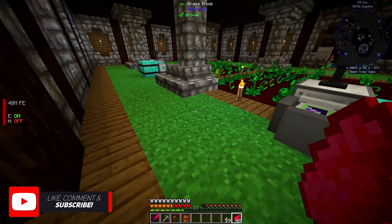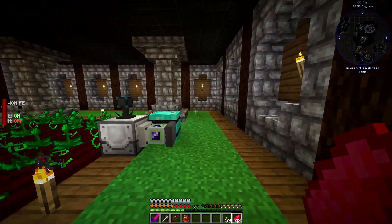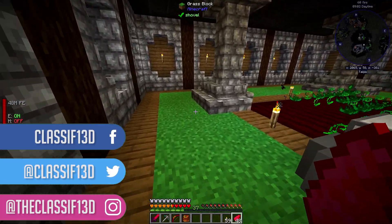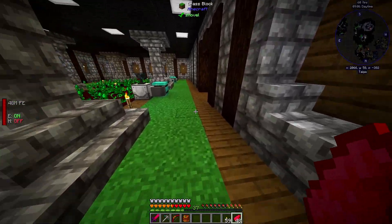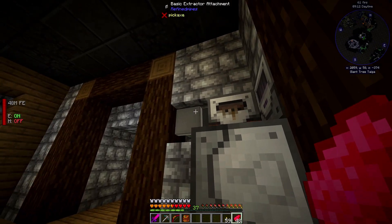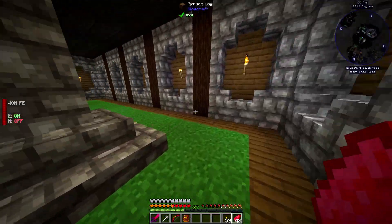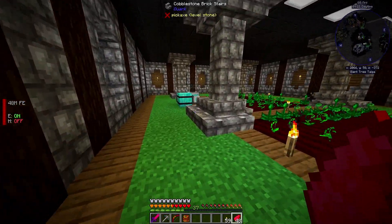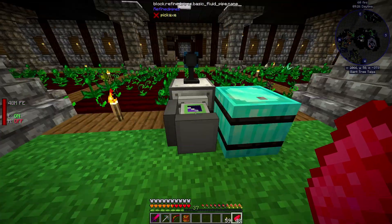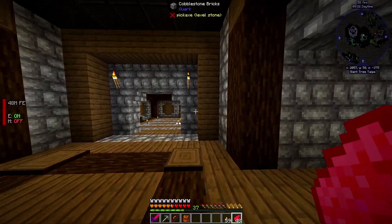Today the mod pack updated and they removed Cyclic — I think they removed it in the last update and I missed it because I took about a week break from playing. I wanted to give it some time to update, and now our little tanks are gone. We're going to have to come up with different tanks. I'll probably go with ender tanks because they're way better — you could have one ender tank here sucking in all this sludge and another tank spitting it out into a machine.